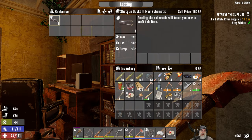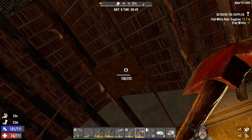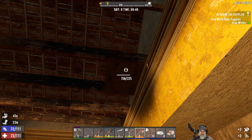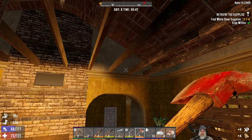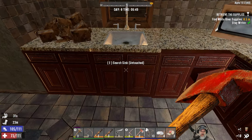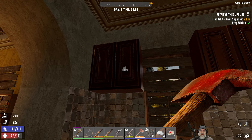That would certainly come in handy later on if we were going to continue this series. I bet there's something up here - or not. What about up here? Nope. Let's grab the food. Check the sink for wrenches - there we go. What do you know?